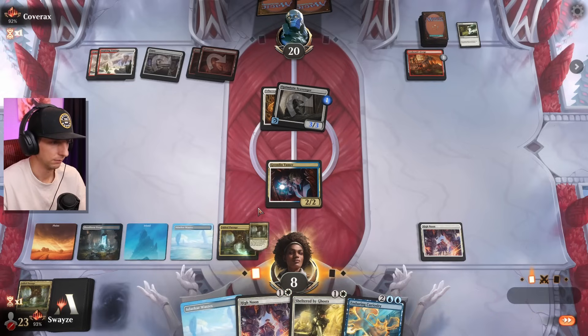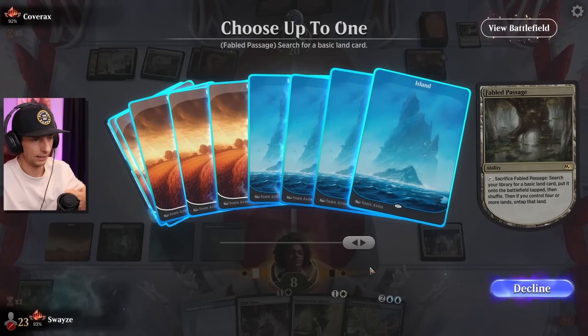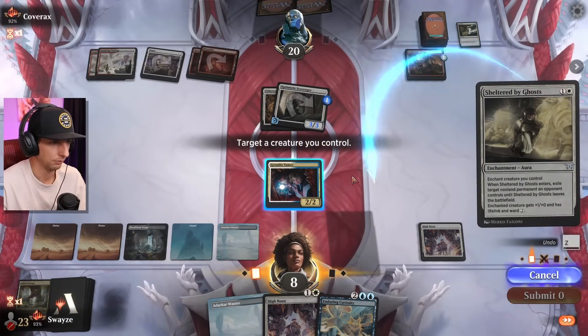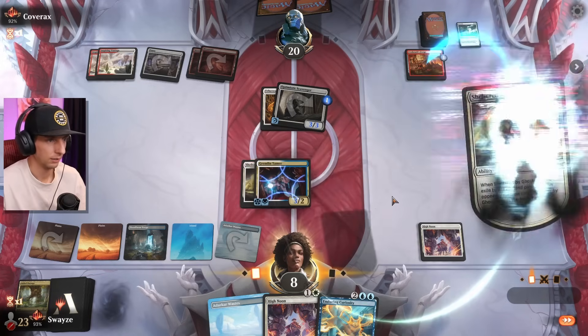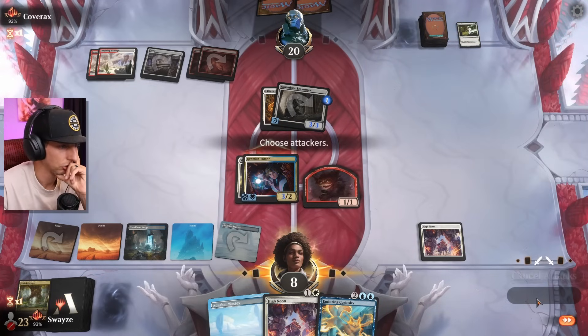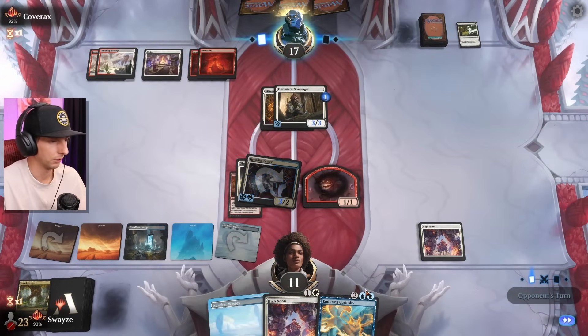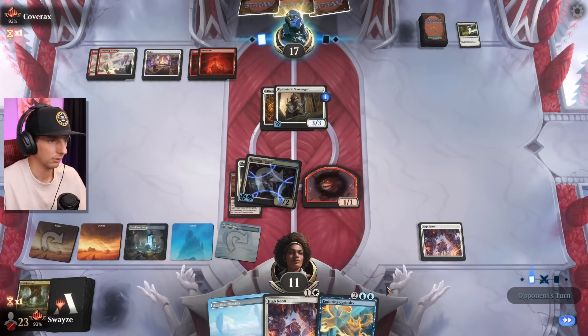Here we go. I was gonna take this, but now that I can kind of just chump-lock it, I'm thinking I should probably just take the Forge instead — gain some life and just chump-lock the Scavenger, start gaining my life back to where it was, and then I can drop Enduring Curiosity and draw some cards next turn.